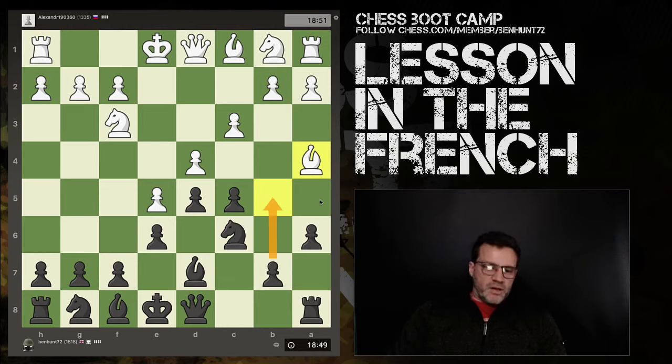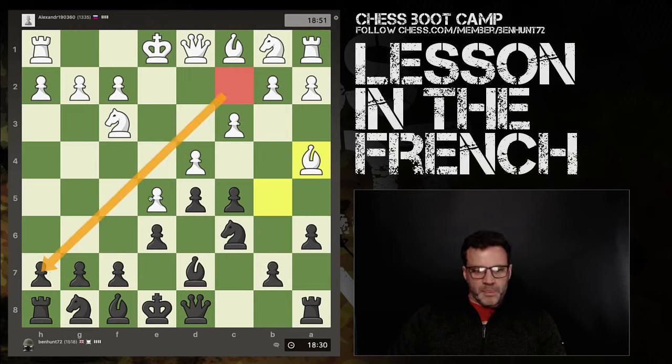So if you can swap off your light-squared bishop for theirs, that's not a bad thing. Now b5 — he could just push here and end up back on c2 whatever happens. I'm thinking this bishop is less of a threat where he is now than he would be on c2, looking down at h7. So why waste a move or two kicking that bishop up the board only to force him to a better square?